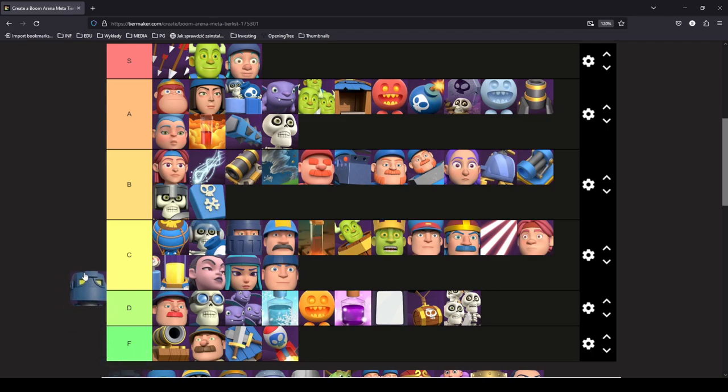Steel Hammer goes in C tier. It's good but has better replacements — if I were to play Steel Hammer I'd definitely play Ghost instead, or Swordsman, which is pretty much a Steel Hammer that costs 1 mana less. It doesn't deal splash damage but with mini-tag it pretty much doesn't matter. So Steel Hammer stays in C tier.